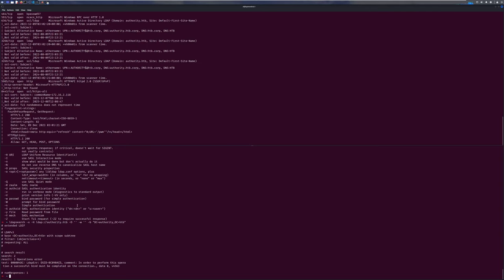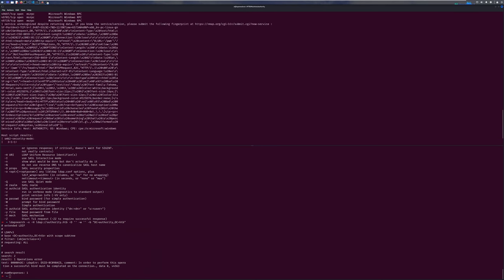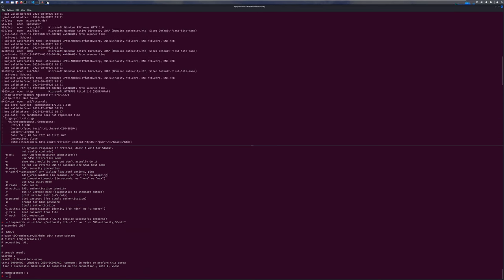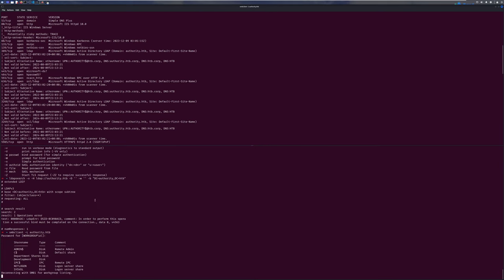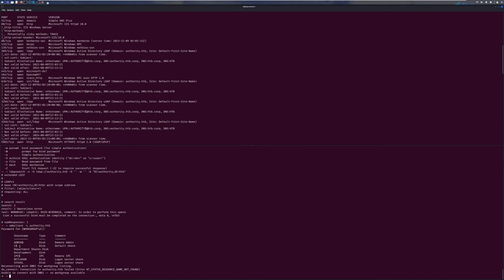Now that we have tried RPC and LDAP, let's move on to SMB. Let's do SMB client first. This should list the directories or shares present on that SMB share. We have two of them: Department Shares and Development. Let's quickly check out both of them and see which one we can access.